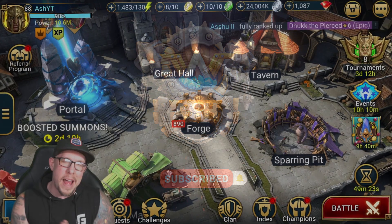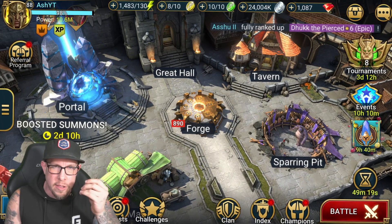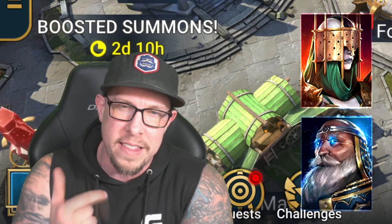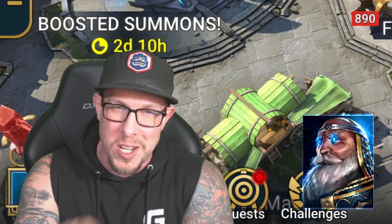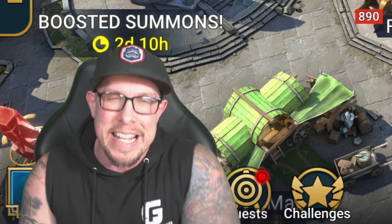Hey guys, what's going on? It's Ash here coming at you today in Raid Shadow Legends. How are you guys doing? Have you unlocked any Doom Tower Champion at all yet? Well, there's only two that you're able to unlock: Archmage Helmet and Thea of the Tomb Angel. Let me tell you at the top of this video that I will say Archmage Helmet is so much better than Thea of the Tomb Angel as presently constituted — at least, that is my opinion.